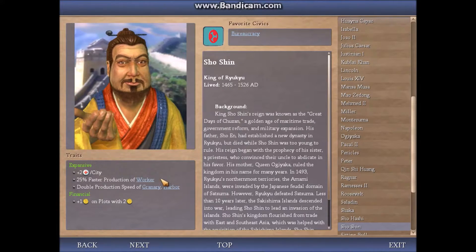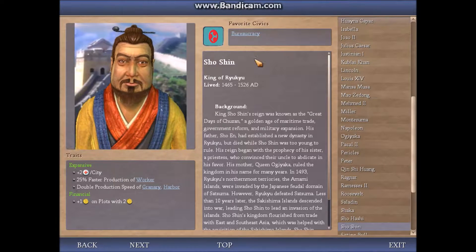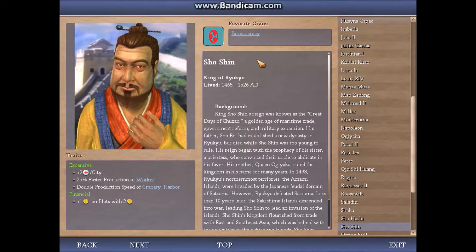Last but not least we have the great King Shoshin, who I've given the financial and expansive traits. I've also given him his favorite civic of bureaucracy.